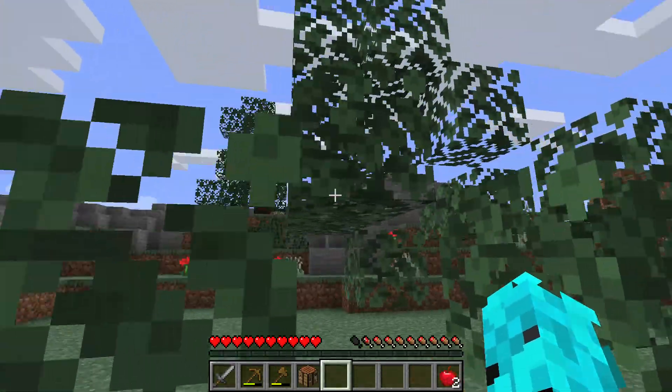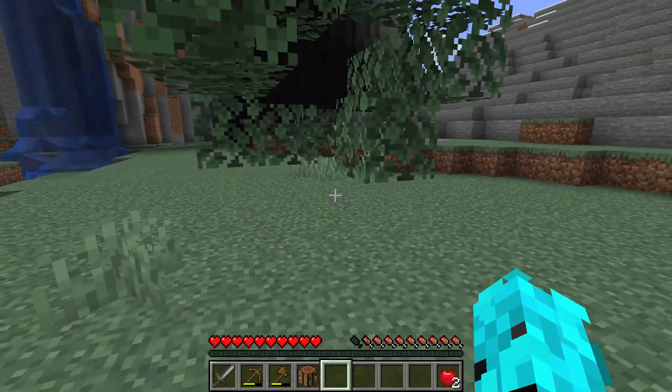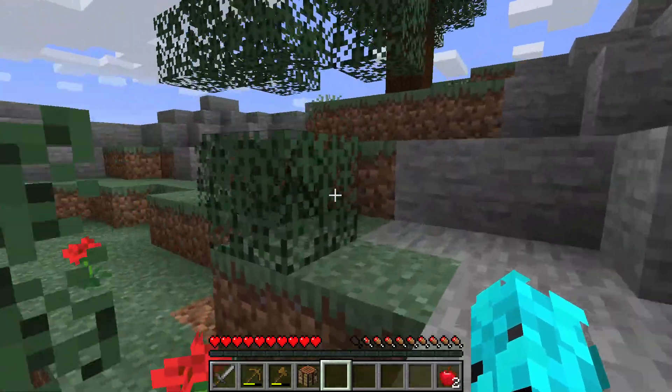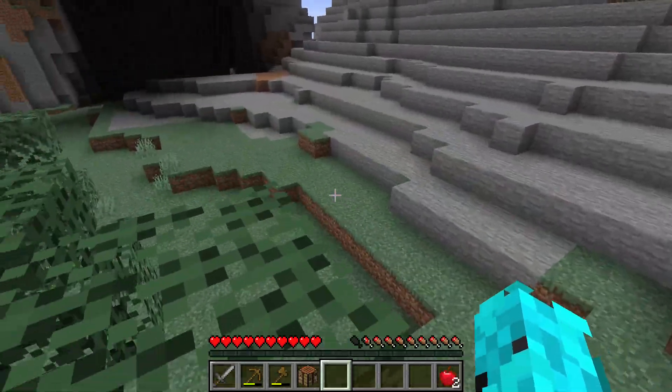Is it just me or do trees in Minecraft nowadays seem to not drop as much? I feel like back when I used to play they would drop a lot more saplings. I'll re-rack my tree if I can get enough spruce saplings. I'll re-rack this one too.